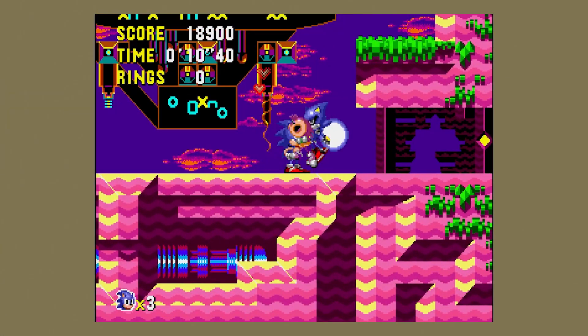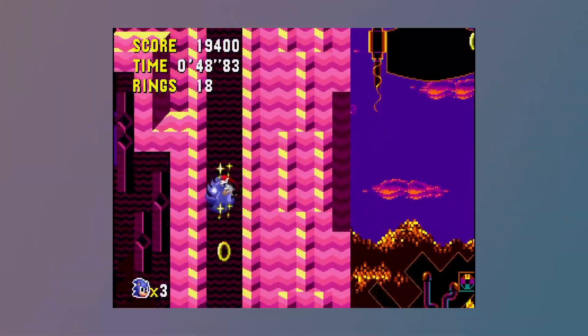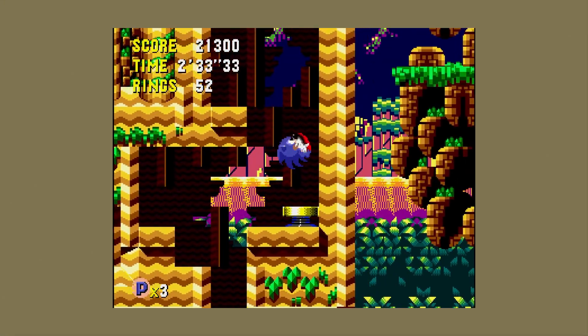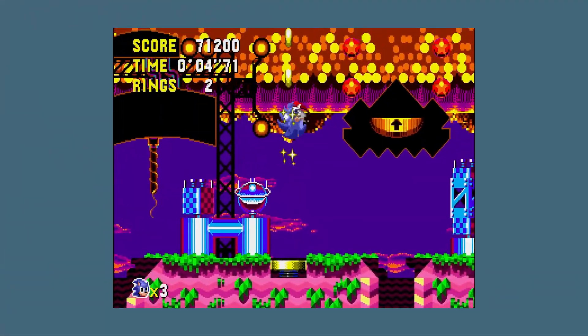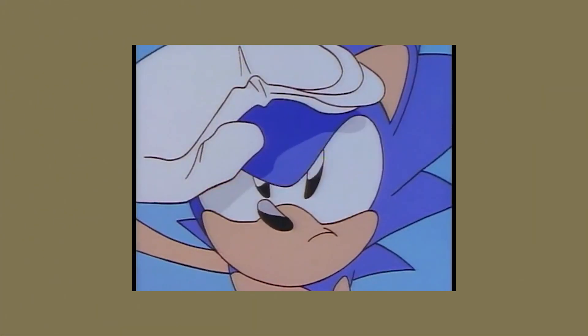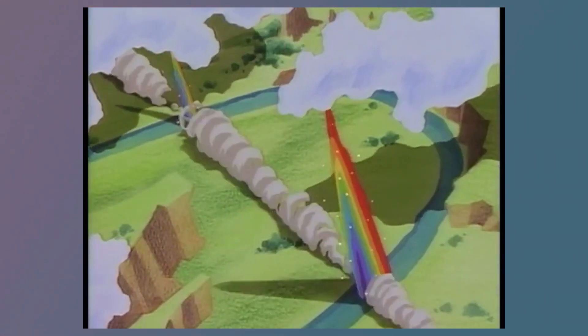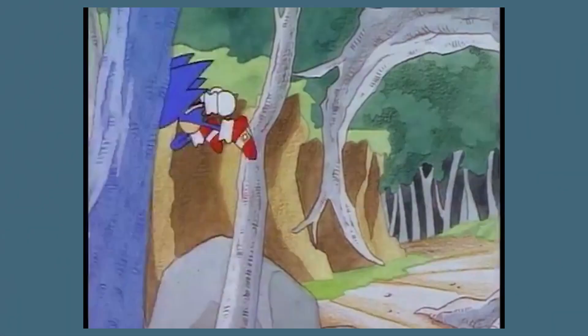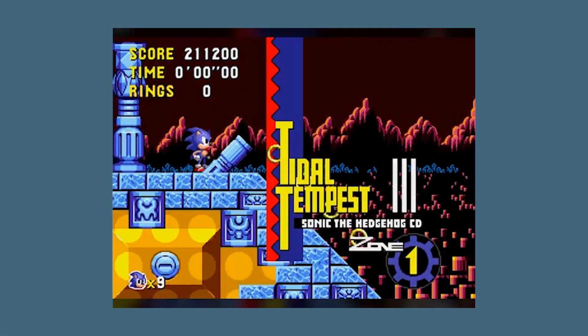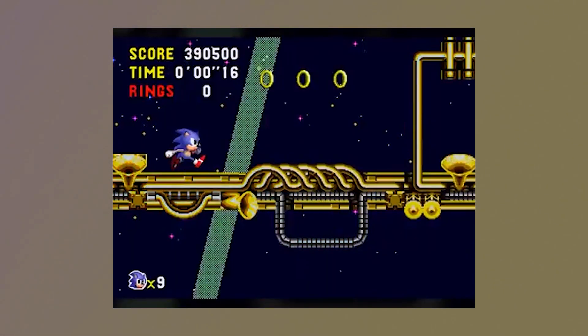Two new characters are introduced: Metal Sonic and Amy Rose. The locations are all entirely new, not really representing any previous Sonic stage — okay, maybe one, but that's a bit vague. The music is absolutely amazing. Since this game is on a CD, you can store high-quality recorded music and possibly some full motion video. The stages are: Palm Tree Panic, Collision Chaos, Tidal Tempest, Quartz Quadrant, Wacky Workbench — the best Sonic stage in any Sonic game ever — and finally Metallic Madness.